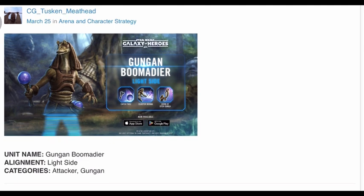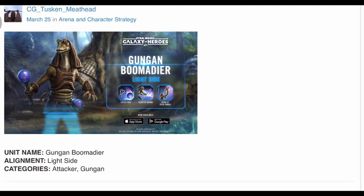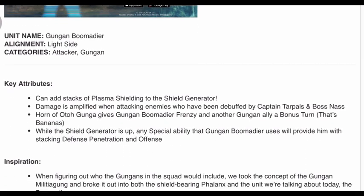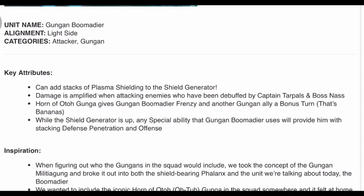Anyways, unit name: Gungan Boomadier, light side attacker, Gungan. This is the developer's insights portion. Key attributes: can add stacks of plasma shielding to the shield generator. Damage is amplified when attacking enemies who have been debuffed by Captain Tarples and Boss Nass. So in the grand scheme of things, you'd want Tarples and Boss Nass's speed a little higher than Gungan Boomadier.